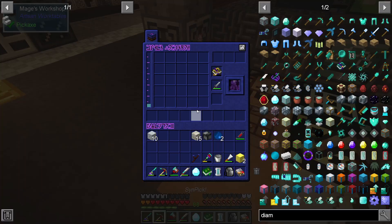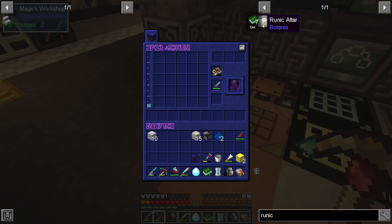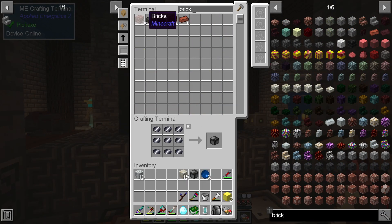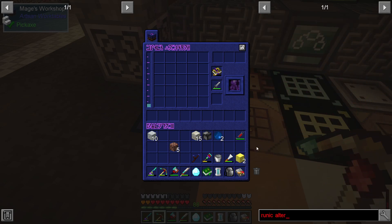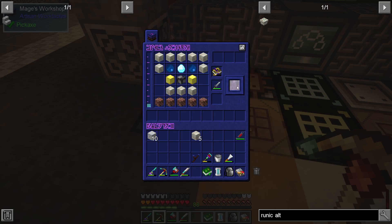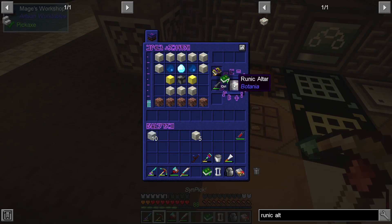That should be everything we need to get this crafted up. Let's grab these blocks of gold and shift-click this in. We also need bricks — five bricks. We've got seven, so we'll grab one more. And there we go — one runic altar from Botania!